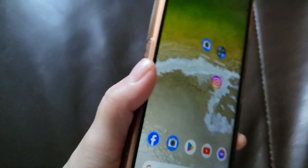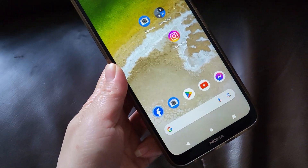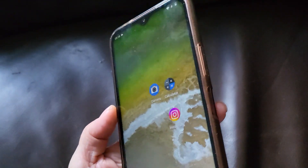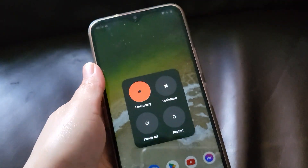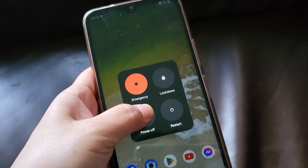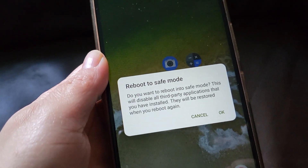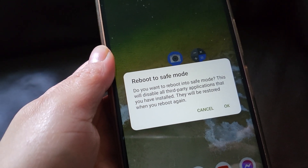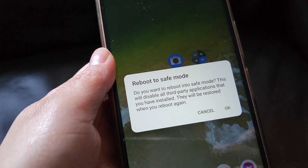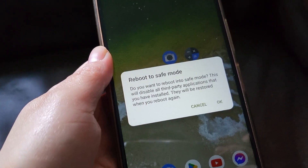Let me show you how you can enable safe mode on your Nokia phone. Long press the power button, then long press the power off option. A pop-up appears saying 'Reboot to safe mode - do you want to reboot into safe mode? This will disable all third-party applications that you have installed. They will be restored when you reboot again.'